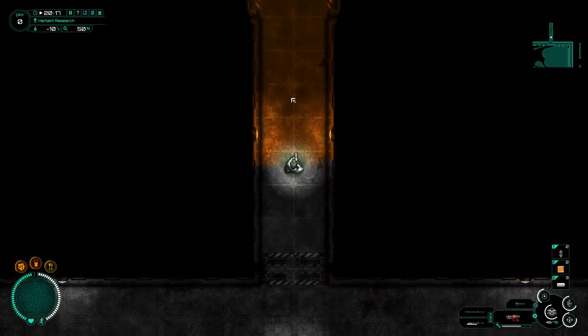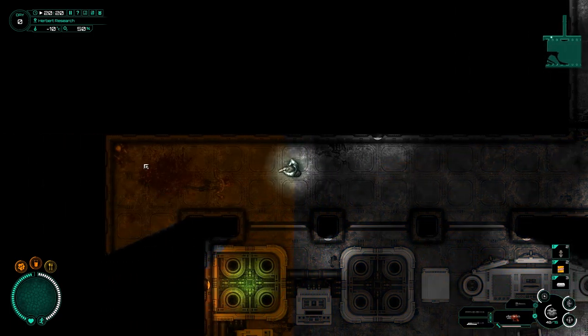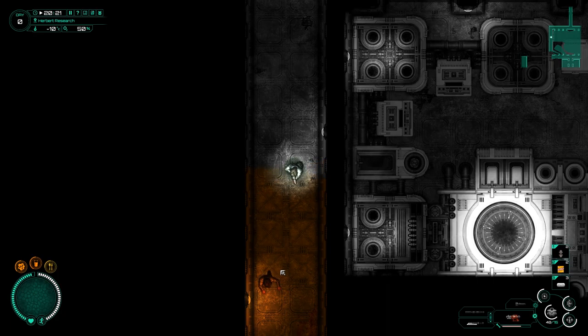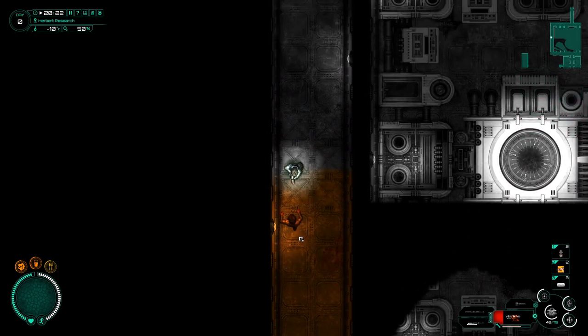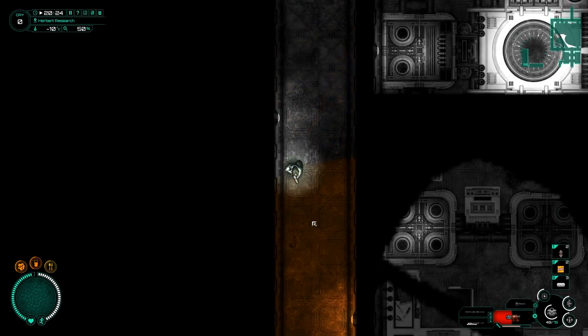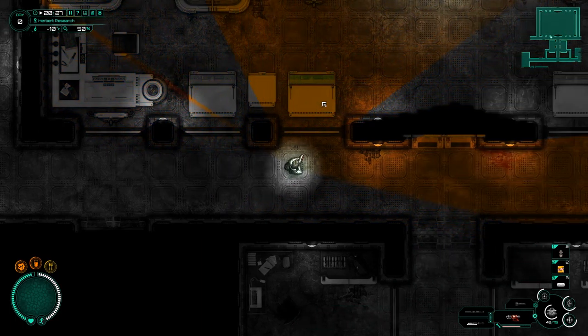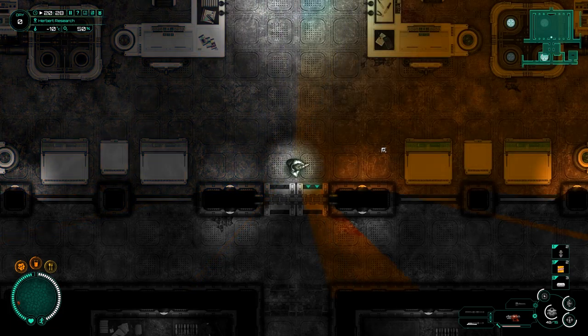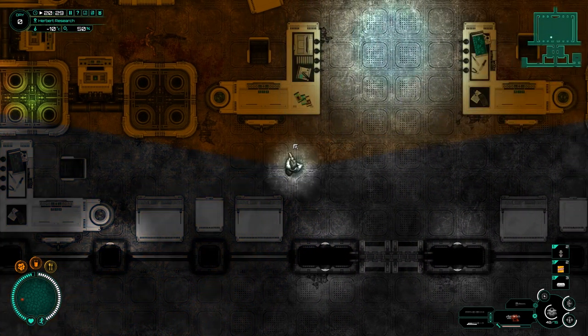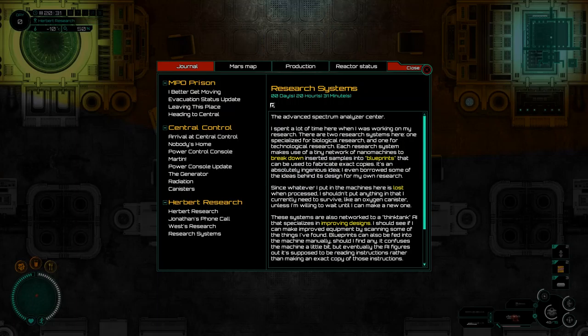I'm going to shut that door and carry on. I really want to go in there and check that area out. Let's go and do that. Hello! May have missed ever so slightly - there we go. Infected tongue - can we like build ourselves an infected person out of all the spare parts we're picking up? Here's the door - bam! I'm a little worried, as you would imagine. Let's close this door behind us. Checking - oh hello, research systems! The Advanced Spectrum Analyzer Center.